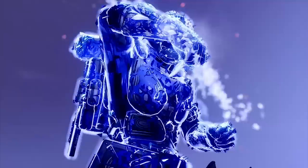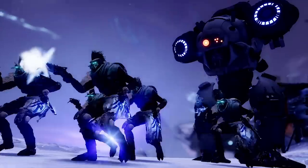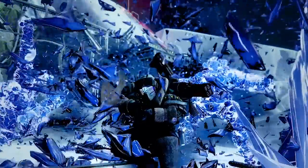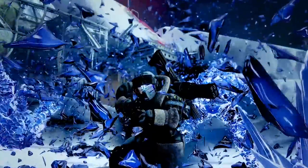Then we get to this frame right here, showcasing our Warlock spawning a stasis ability and then proceeds to freeze all the enemies in front of them. We've talked about this Titan ability before - you see the Titans sliding straight through these enemies, breaking all these enemies frozen by stasis. This may have something to do with either an exotic he might be wearing or something to do with his subclass.